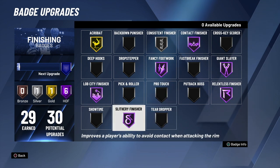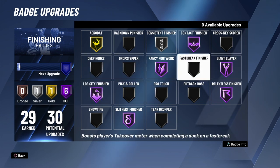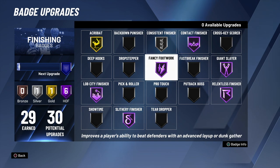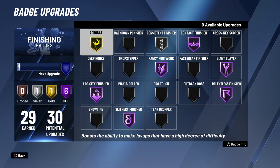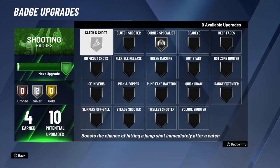Slithery finisher I just chucked on and I'm still testing it out, so I can't really comment yet — if you guys know anything about it, let me know in the comments. Lob city finisher I use for 3v3 pro-am and comp games so I can catch oops. Fancy footwork I haven't really abused like other people do, but I'm starting to get into it more. Acrobat just helps me out when I try to go for my baseline reverse dunks but get stuck into a layup — it's a bailout badge. Consistent finisher I have on because I have no shot meter, so I need to be hitting greens on layups.